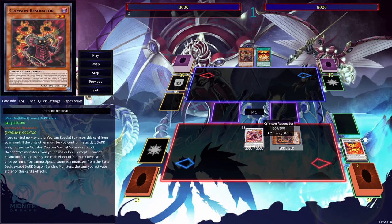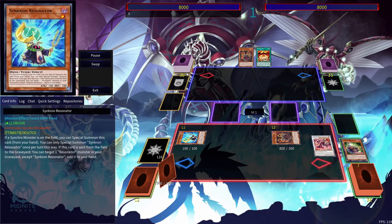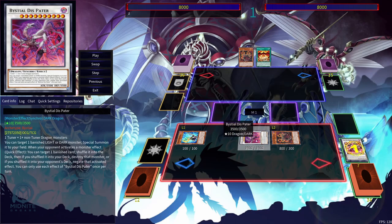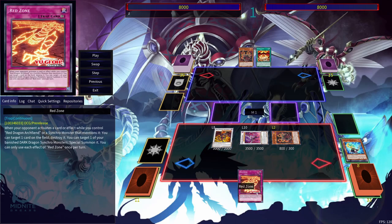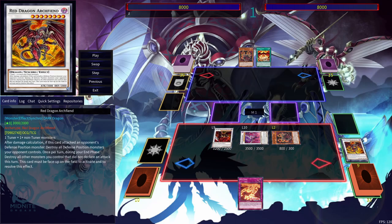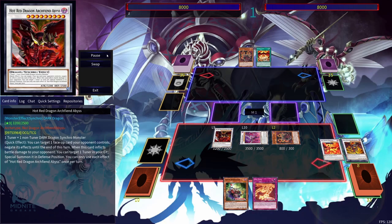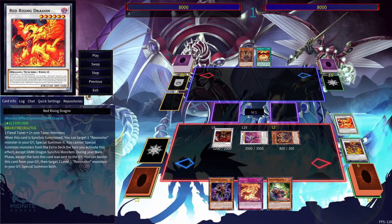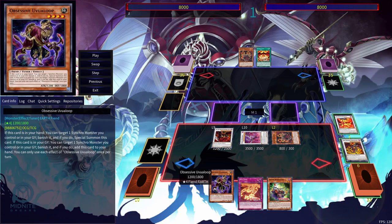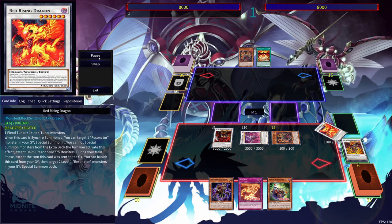Use Red Rising Dragon to get Crimson Resonator, and since we now control a Synchro Dark Dragon, use Crimson Resonator's effect to get two Resonators out. From here we Synchro Summon into Bistial Dispatter and use Scar Red Dragon's effect to get Red Dragon Archfiend and search out Red Zone. Then Synchro Summon into Hot Red Dragon Archfiend Abyss, add Vision Resonator back to hand, and using Obsessive Uvalip, banish Red Rising Dragon from the graveyard to add it back to our hand.